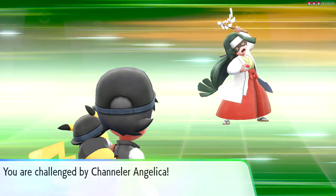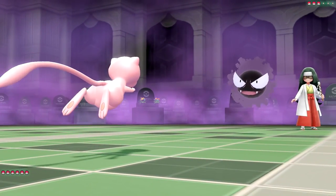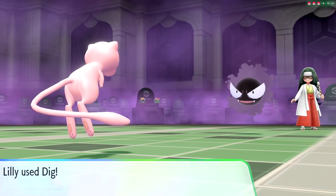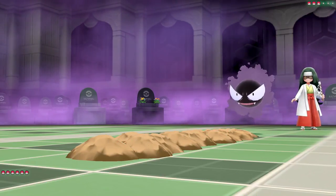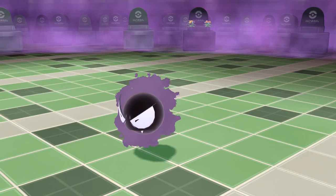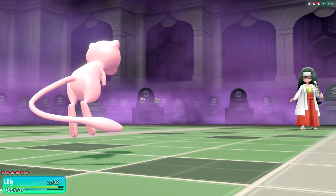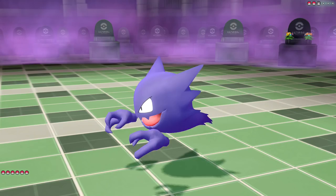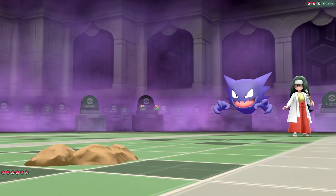More battling - I'm sort of getting sick of these guys. 'Destruction, despair.' It just never ends. Channeler Angelica sends out Haunter. Let's just use Dig again. And if we're getting a hard time we can stop by the healing place on the floor below instead of using the escape rope - don't have to worry about that as much. Just use Dig and take you down. Awesome - Gastly fainted. 154 experience. And Haunter next.